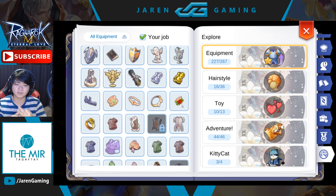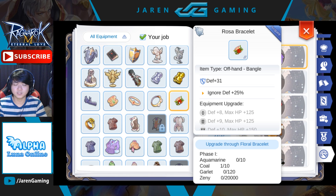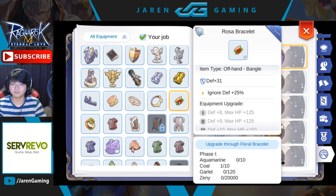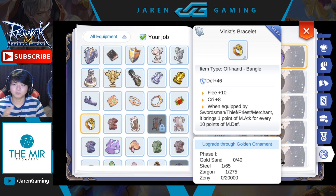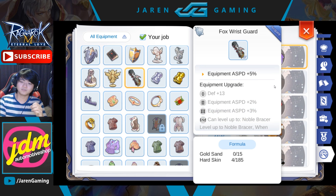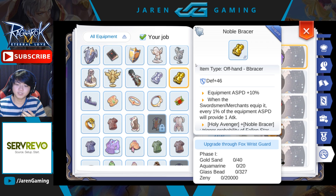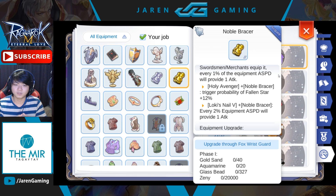For offhand, there are 3 easily obtainable items. Floral Bracelet or Rose Bracelet gives ignore defense — good for non-crit builds since crit type already ignores 100% defense. It ignores 25% def and is great against high def monsters. Golden Ornament upgrades into Vink's Bracelet which gives 8 crit rate and more as you upgrade — this one is for crit type. Lastly, Fox Risk Guard gives 10% attack speed when upgraded, and upgrades into Noble Bracer for even more attack speed, working well with Loki's Snail for an attack speed focused build.